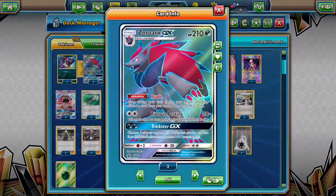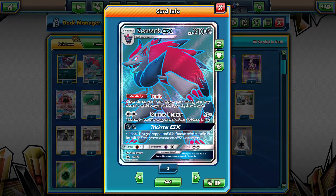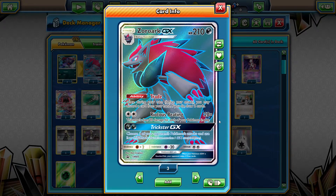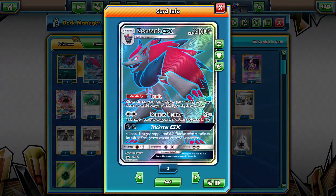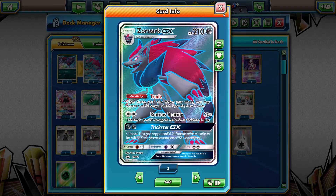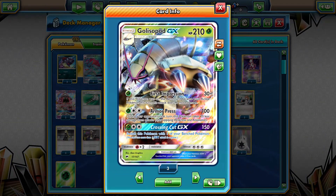We play a 3-3 line of the Zorua and Zoroark GX. Basically this is just for support — you can trade to get cards in your hand, which allows the deck to be more consistent. Riotous Beating can also do a fair bit of damage, hitting 150 with a Choice Band. We won't be using Trickster GX, but Trade and Riotous Beating are definitely good. We also play a 2-2 line of Golisopod GX, which is probably your main attacker.